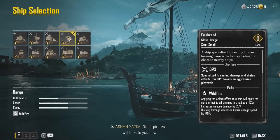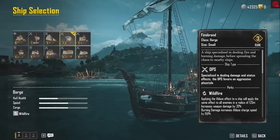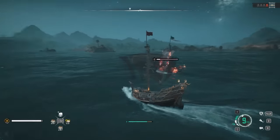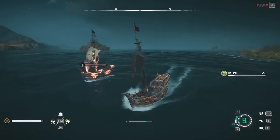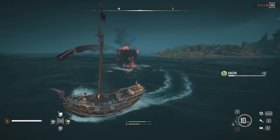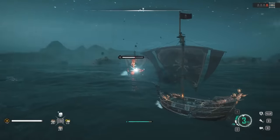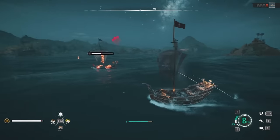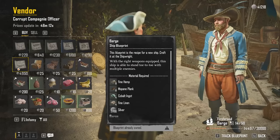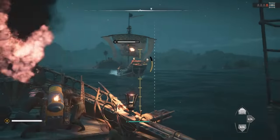The Barge-class Firebrand starts with a base level of 3 and would be considered a DPS-type ship, as it's made for those who use fire weapons aboard their vessel. The perk Wildfire will allow you to apply the ablaze effect to nearby ships up to 125 meters of the initial one hit with the effect, and increase the damage of ablaze by 20%. Burning damage will increase the ablaze charge speed by 150%, meaning you will want to use fire-enhanced weaponry like the Fire Bombard in order to continuously throw out massive amounts of fire damage. The Firebrand blueprint can be found within the Ka Mangrove outpost on the coast of Africa to the west of St. Anne, and will cost you 4,950 silver coins. You will need to reach Infamy Rank Buccaneer before you will be able to purchase this blueprint.